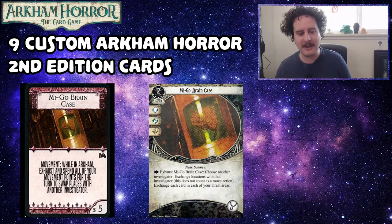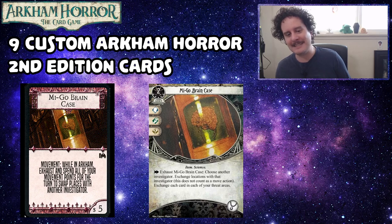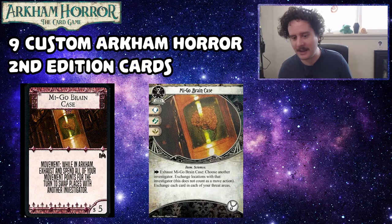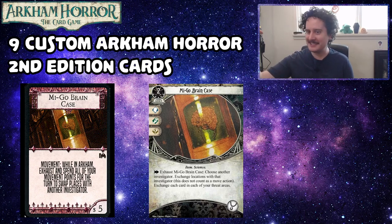In the original, the Migo Brain Case lets you exhaust and spend all your movement points for the turn to swap places with another investigator while in Arkham. The custom card is a two-cost, five-experience neutral asset that takes up your relic slot — item and science, commits for a brain, a foot, and a wild symbol. As an action, exhaust the Migo Brain Case, choose another investigator, exchange locations with that investigator — this does not count as a move action — and exchange each card in each of your threat areas.